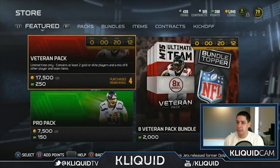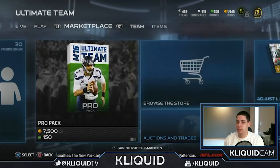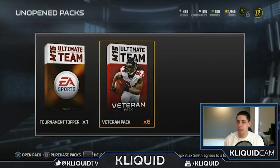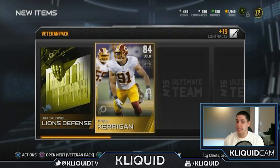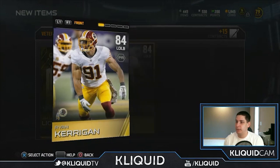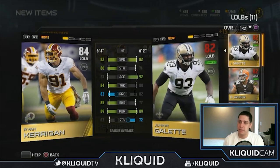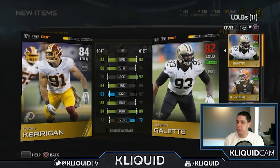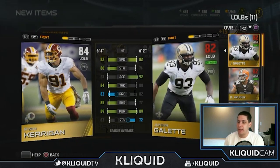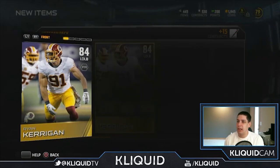Next pack — pack number six. Lions defense. Ryan Kerrigan — this should be a nice card. Comparing him to Junior Gallet: they're the same speed, but Ryan Kerrigan's got significantly better strength and he'll be a better pass rusher. With guys like Clay Matthews and Ryan Kerrigan, running a 3-4 defense might not be a bad idea. Junior Gallet does have better zone coverage, but I'm thinking I'll probably go with Ryan Kerrigan.